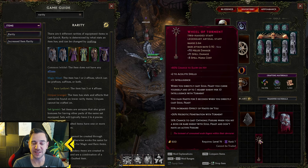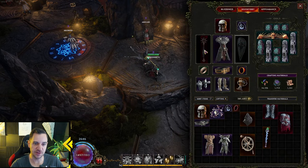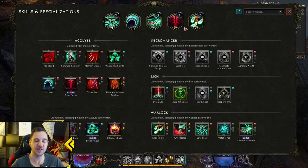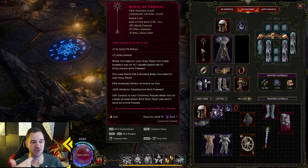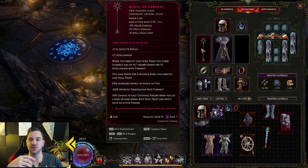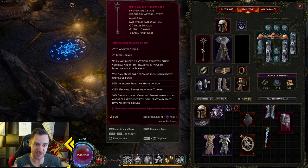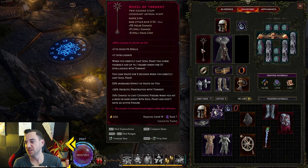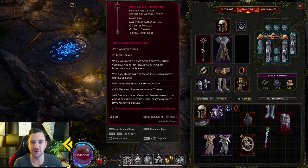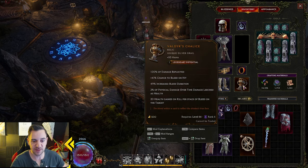For example, this one gives extra levels to my spells, so if I put it in and go to my spells, I can put extra points into them just because of the item. Also, when you directly cast Soul Feast, you curse yourself and up to one nearby enemy per 10 intelligence per torment — so the effect of the spell is changed entirely. There's also a 16% chance to cast Scathonic Fissure. Some items completely change how a skill works — for detonating marksmen, there is a dagger that turns the detonating arrow into a melee attack, which is completely crazy. Uniques can completely change how your character works.